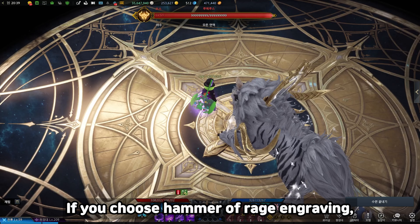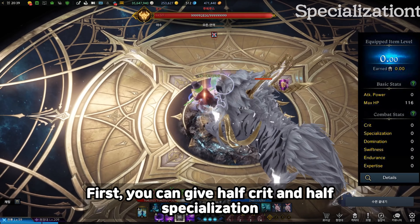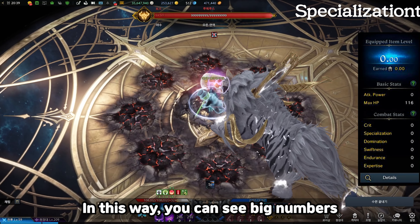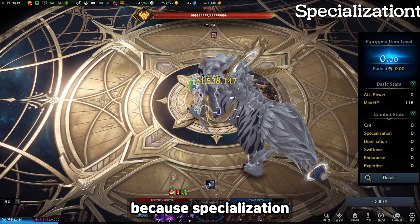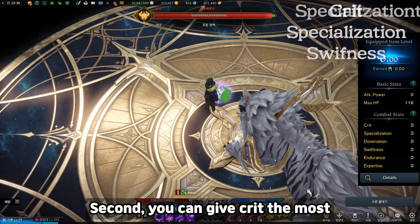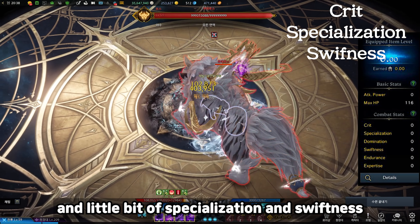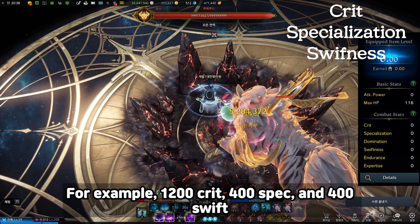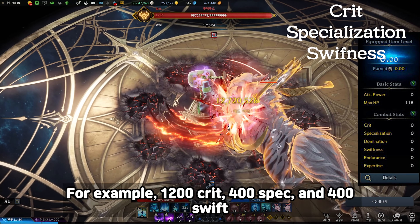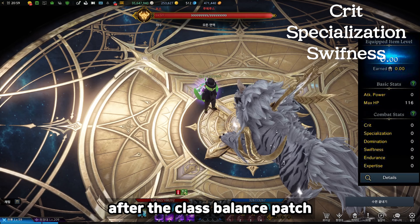If you choose Hammer of Raging Raving, you have two choices. First, you can give half crit and half specialization. In this way, you can see big numbers if it's a critical hit, because specialization increases purple skill damage. Second, you can give crit the most and a little bit of specialization and swiftness — for example, 1200 crit, 400 specialization, and 400 swiftness. This build is commonly used in the Korean server after the class balance patch.